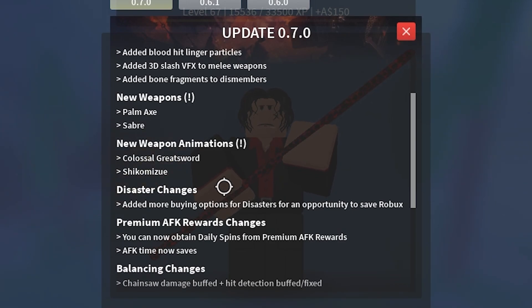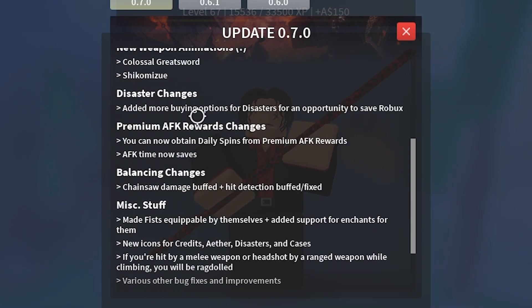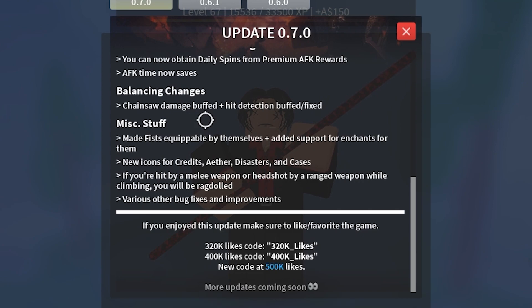They added new weapon animations for the Colossal Gray Sword and the Shiku Mizu — I don't know if I pronounced that right, but let me know in the comments. There are also disaster changes, a premium AFK reward, and they added a spin thing where you could go ahead and spin for new items and stuff — that's pretty sick.